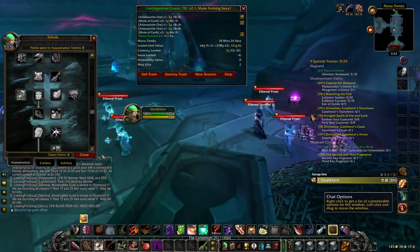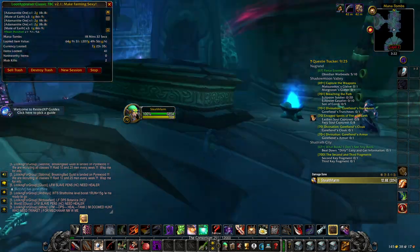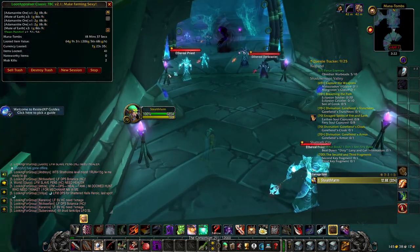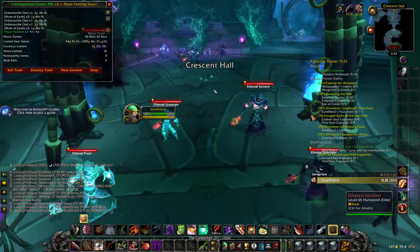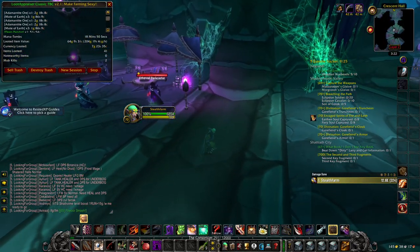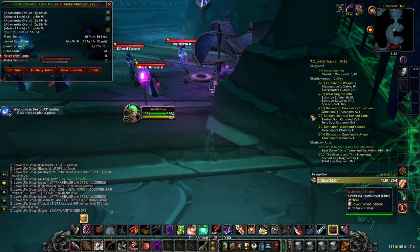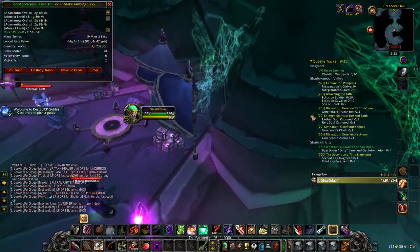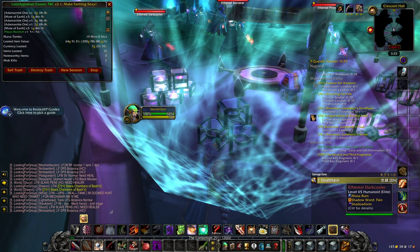I'll show you why right now as we move through the dungeon. For this pack right here you have a chest — usually I would skip this one, but if you have the right spec you can basically zap one of these, then kill the other two using Blade Flurry, popping every single cooldown, and then just finish off the last mob afterwards. So when there's a pack of 3, that is when you need to have that high damage output spec.